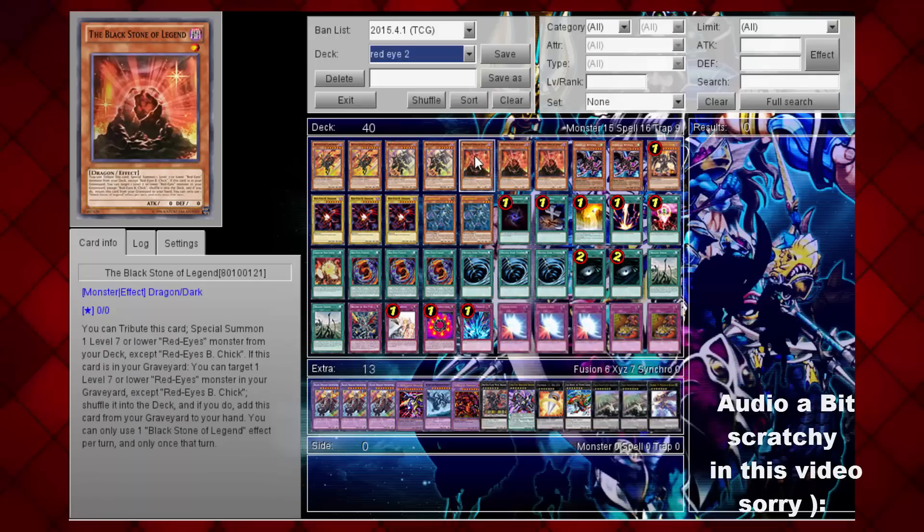The new card that makes this deck run very smoothly is the Black Stone of Legend. This card is basically the replacement for Red Ice B-Shick. The majority of cards in this deck don't consider Red Ice B-Shick a Red Ice Monster, so there's not much point running it when Black Stone of Legend does a ten times better job. What it does is: you can tribute it to special summon a level 7 Red Ice Monster from your deck to the field. Also, you can return a Red Ice Monster from your graveyard to your deck and add this card to your hand — but you can only use one effect per turn. You want to get Black Stone of Legend on the field as soon as possible.